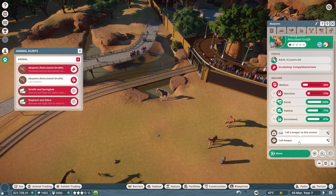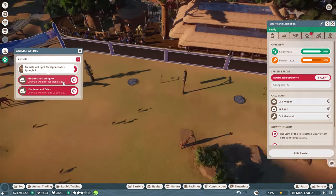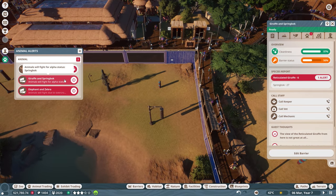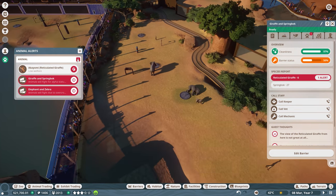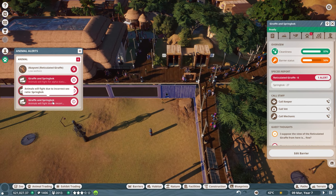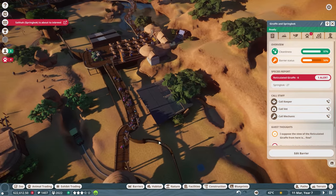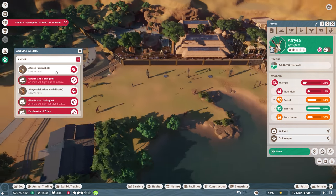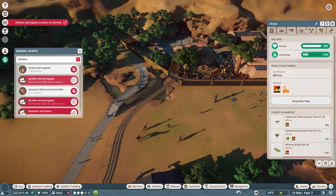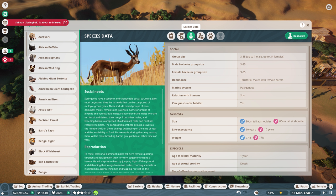We did have a diseased animal discovered — I've been quarantining animals like these giraffes. It seems like more and more creatures are going to be fighting for alpha status. The zebras — wait, incorrect ratio springbok? I guess I need to take care of the springboks — they keep on breeding like crazy. I need to look at the zoopedia. Up to one male and up to 34 females — sheesh. So I guess we have too many males, maybe even too many females.